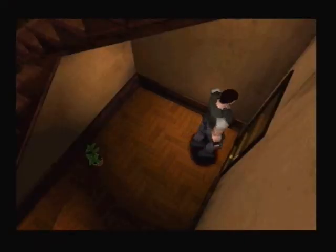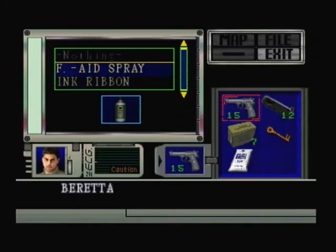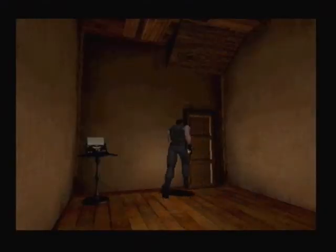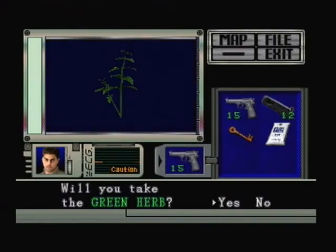I might as well put the shotgun shells back as well if I'm not going to get the shotgun. I was looking forward to getting it because the shotgun made things so much easier — it uses less ammo than the Beretta does. One headshot can kill them instead of 50 shots where they're still coming towards you and getting a chance to bite you. That's why I prefer the shotgun. In the last game, as soon as I got enough ammo I just abandoned the handgun completely.